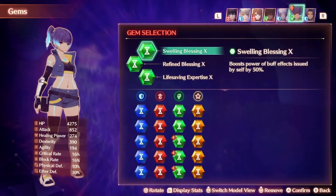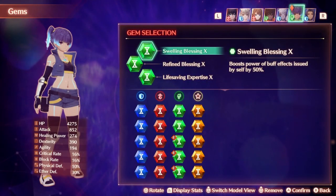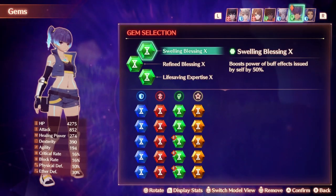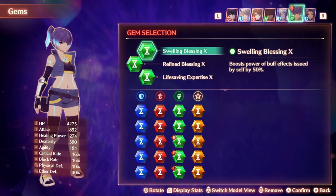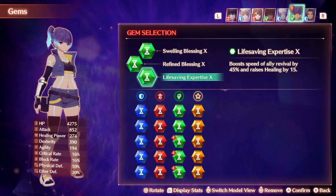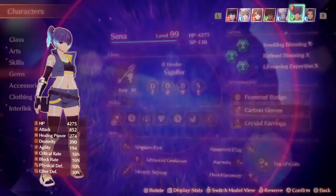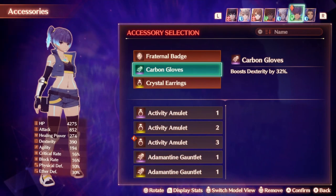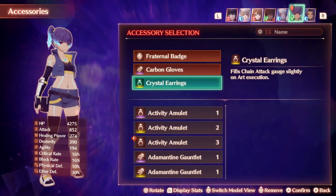If you don't want to run two Signifers, Troubadour and Lifesage are great options for healing and boosting recharge on arts. Gem setup is increasing power and duration of buffs by 50% since I will be stacking buffs as fast as possible because this class is extremely strong, and increasing revival speed. Accessories include another boost to recharge speed when a non-defender is targeted for even more buff spam, Carbon Gloves to boost dexterity in case I need to land more attacks, and Crystal Earrings for the party gauge.